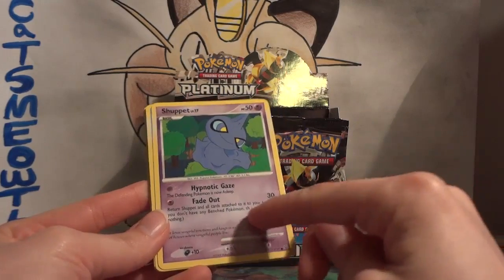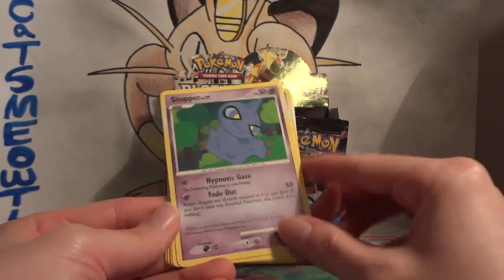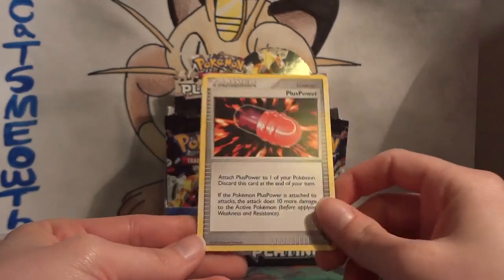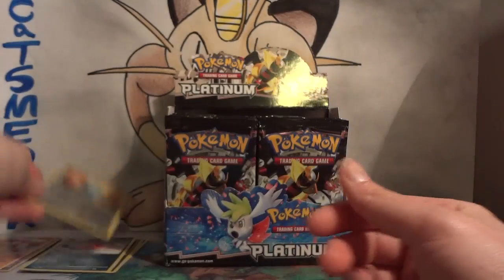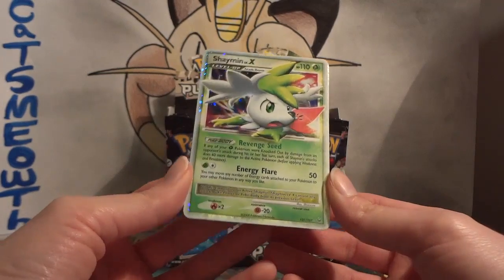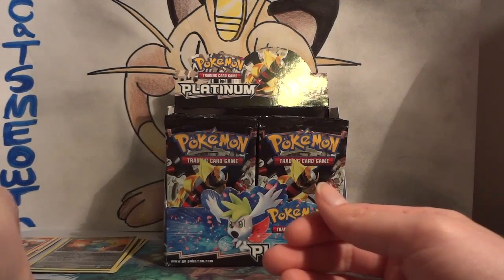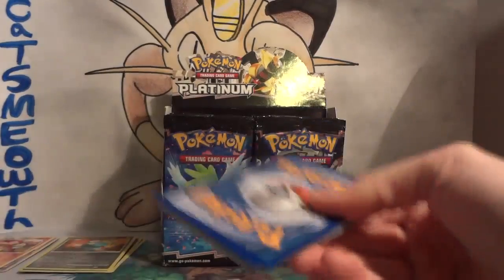Shuppet — I remember the Shuppet Donk decks where you'd use Fadeout and do as much damage as you could with Expert Belt plus powers, then everything went to your hand. A pretty cool deck that I lost to a few times. Pack four: Poochyena, Turtwig, Torchic, Chansey, Probopass, Miasma Valley, Plus Power again — very similar packs, excellent pull with the Plus Power. My reverse is a Dunsparce, and my rare — Shaymin Level X! Probably one of my favorite Level X's from this set. Shaymin is just a really cool Pokémon. Its attack Revenge Seed does 60 more damage if a Grass Pokémon was knocked out — a nice little recovery card. First Level X of the box — let's hope we pull one more.